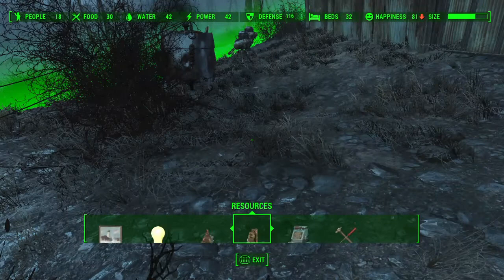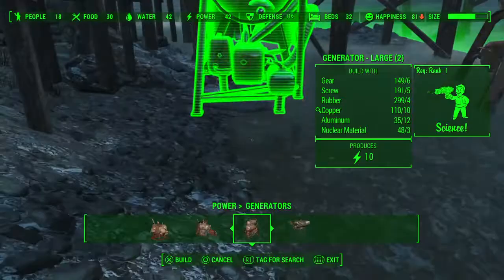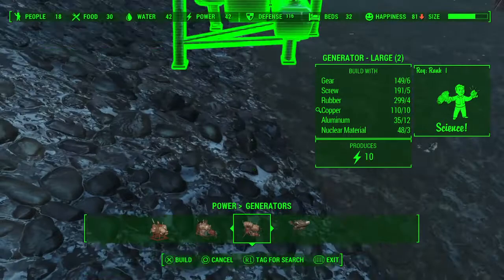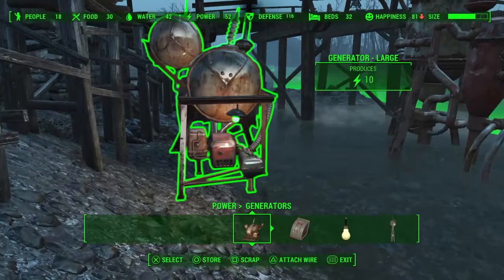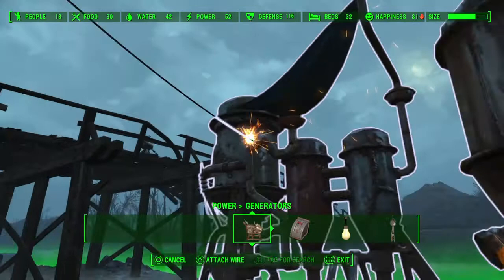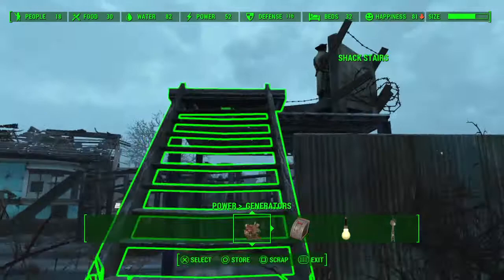So that means I need to make a generator. This is a large generator — it produces 10. I can sneak it down here on this side. It levels up the ground a little bit better. When I'm doing all these things, I want it to look perfect. So if you look at my water, I'm producing 42 right now. With the addition of this, I'm now producing 80, so that's pretty awesome. People will probably be happy about that.